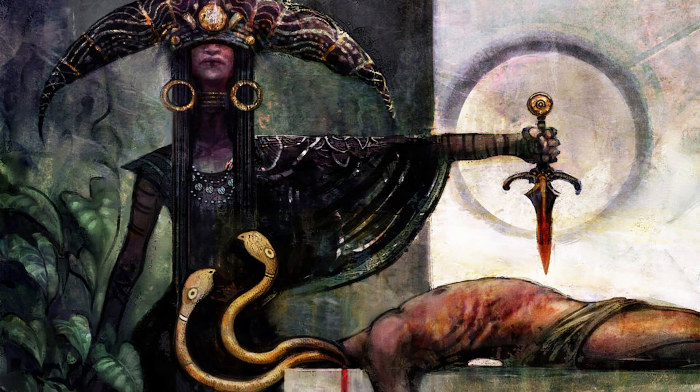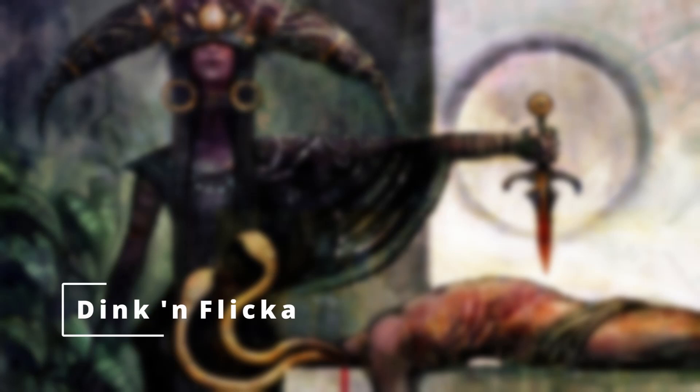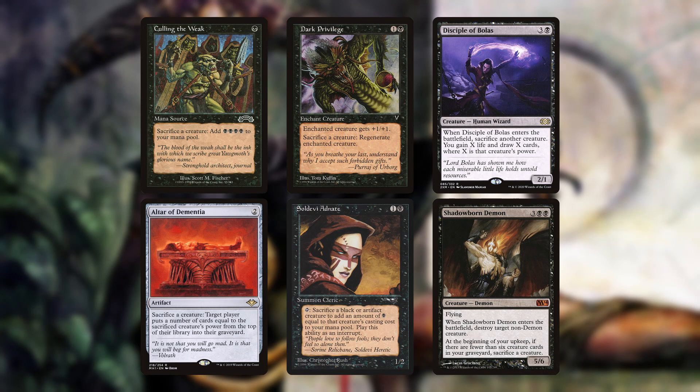I mentioned that we need to jump through the hoop named Death in order to make Flicker work in black, and these next cards are our methods to create that death. These are our Sacrifice Outlets: Culling the Weak, which is worth every single one of the five dollars that it costs, Altar of Dementia, Dark Privilege, Soul Devi Adnate, Disciple of Bolas, and Shadowborn Demon — otherwise known as the guy that the six Shadowborn Apostles are supposed to be finding. The first four of these cards are definitely our most consistent sacrifice outlets, as they are free and repeatable. Disciple of Bolas only sacrifices one creature as an ETB ability, and Shadowborn Demon may not sacrifice any creatures if you've got six or more creatures in your graveyard already. If that's the case, Shadowborn Demon is just a removal spell with a big old flying body on it.